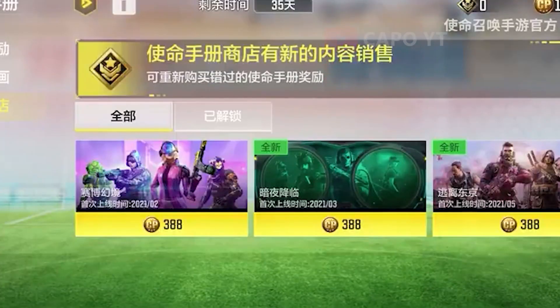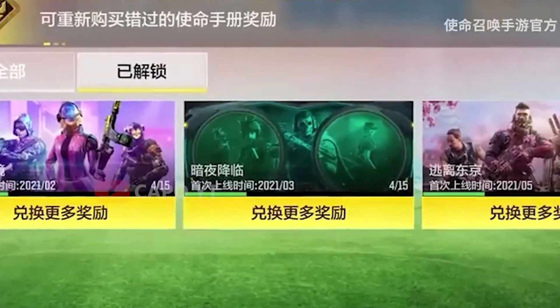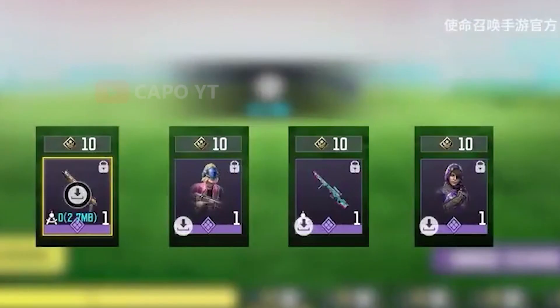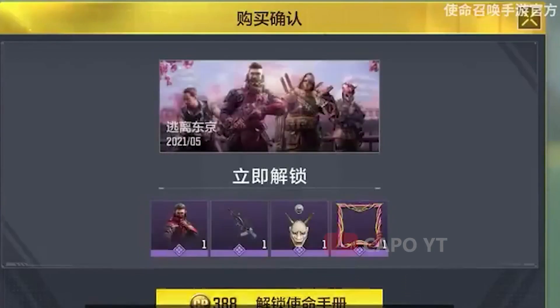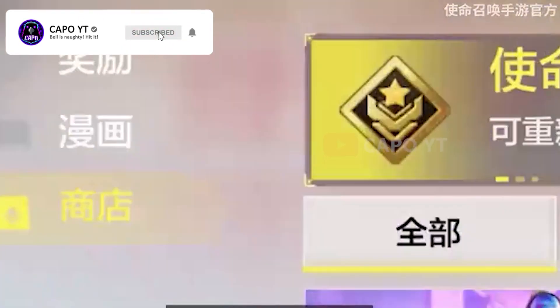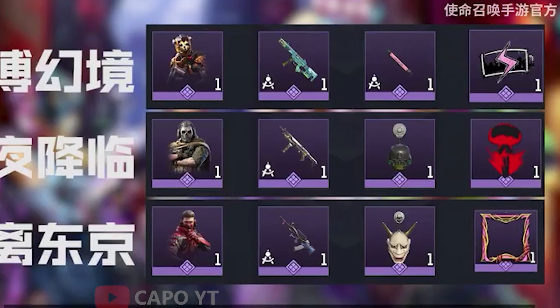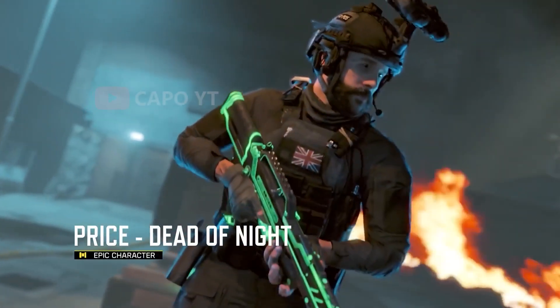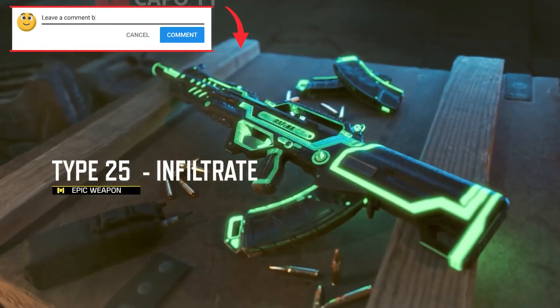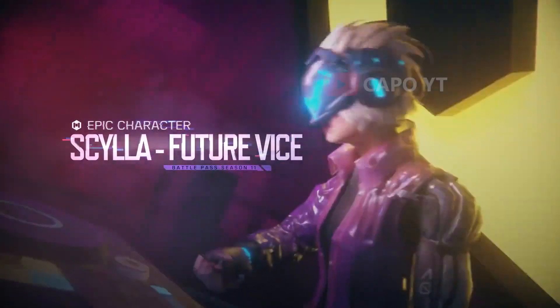If you're wondering why only three battle passes and why these three — we probably got only three because it's the first time they are implementing it, and this may work more or less like the For You section where we get several new battle passes each season. The reason they put Tokyo Escape in is that it's the most popular battle pass in the history of Call of Duty Mobile, and many new players came to the game because of that season. Going Dark is considered the best battle pass in COD Mobile because of really good skins — especially Ghost, Price, and Urban Tracker all together.